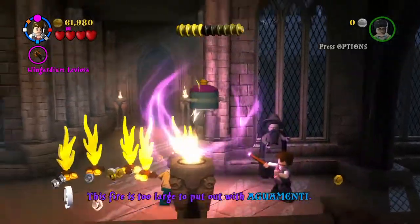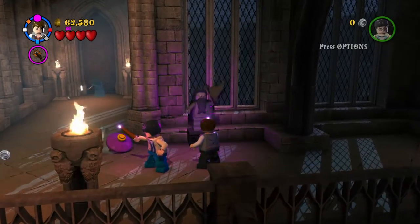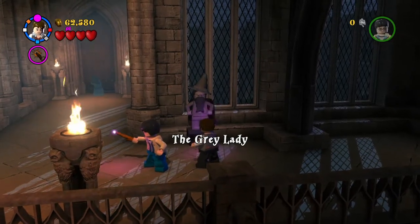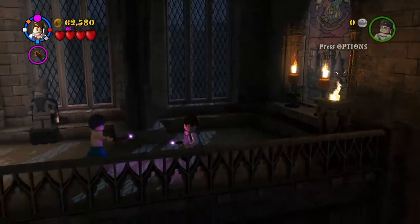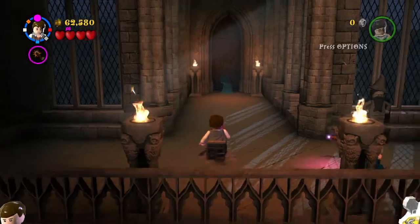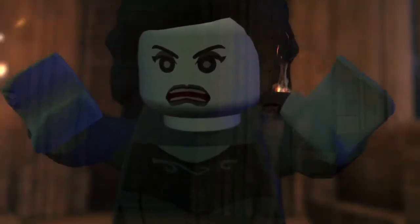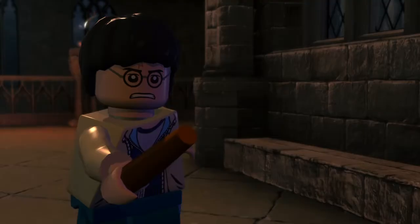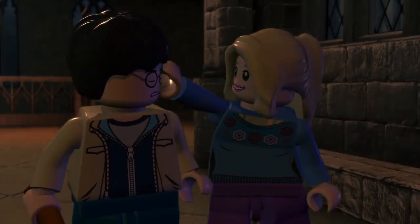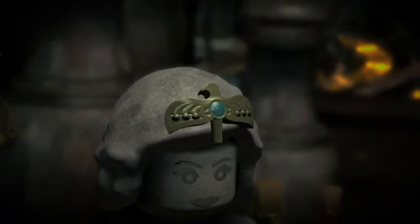Let's do Wingardium Leviosa. I shot the wizard and he's moving — stop moving! We actually get a character here. We got the Grey Lady, who we're about to talk to. Moving on — hello, the Grey Lady, otherwise known as Rowena Ravenclaw. I completely butchered her name — I said Ravana the first time in this cutscene in story mode.